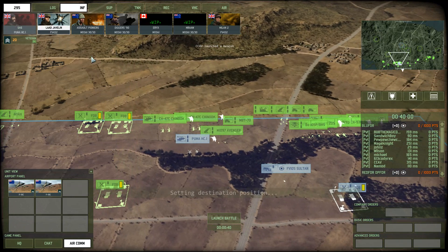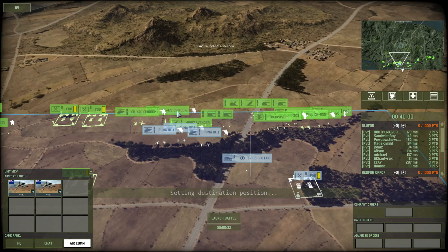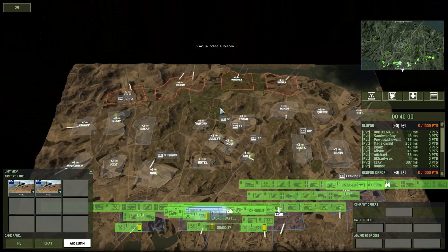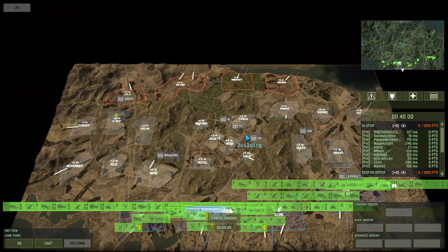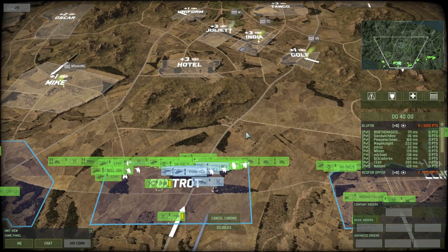Alright, hello viewers and welcome back to Wargame Red Dragon. We're playing a 10v10 match and I suppose this will be the first one for this game. We're playing on a remake of a map from Wargame Air Land Battle — it's called Asgard, a very, very big map. We're actually playing a new game mode today: the Conquest game mode, which is sort of like Battlefield Domination, where you're essentially supposed to cap zones.